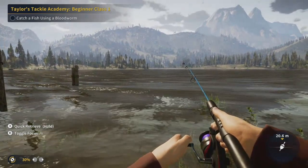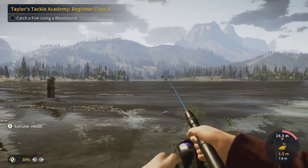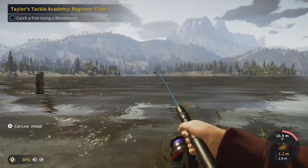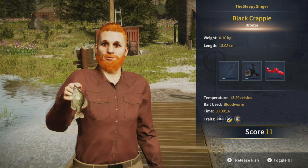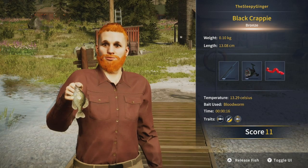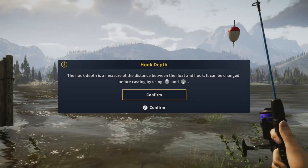Since we have a float on there, we're just going to leave it out and see what we get. We actually have a bite already! You can zoom in with focus. Right now the drag is pretty perfect — if that red bar goes all the way to the end, you're going to break your line. We're getting this fish in and that was really simple. It's just a little black crappie, weight 0.10 kg, length 13.08 centimeters, score of 11. Got it with the blood worm in only 16 seconds. We'll go ahead and release it since there are no trophy lodges.